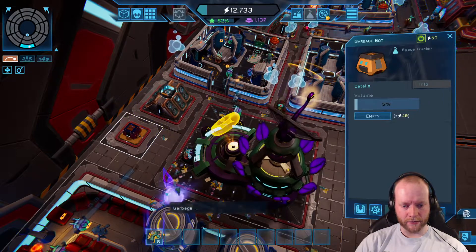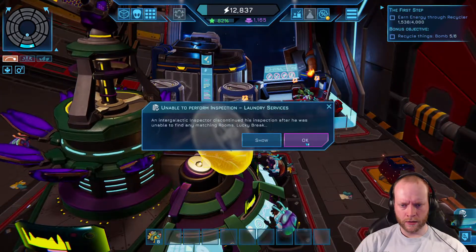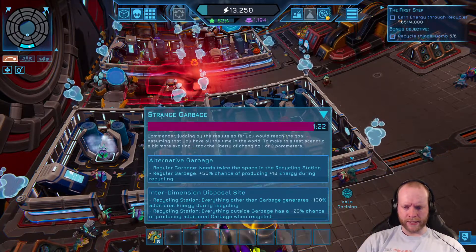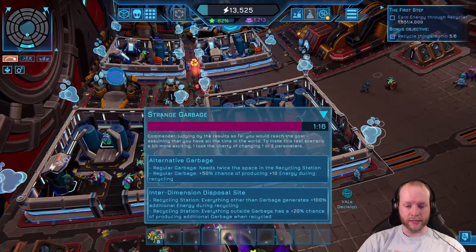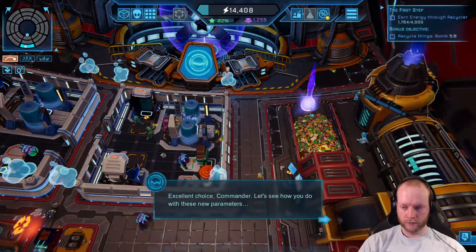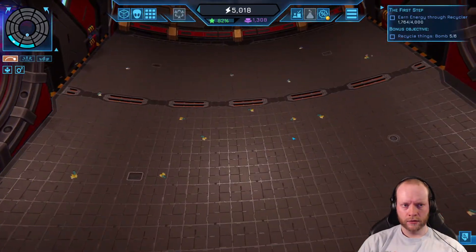Everything is being thrown around and barely used. Someone came to inspect laundry services but couldn't find any matching rooms — so he was here to inspect something I cannot build. Strange garbage upgrade: it needs twice the space in the recycling station but has a 50% chance of producing 10 energy, or everything other than garbage generates 100% additional energy. Opening the bulkhead — it's getting cramped.